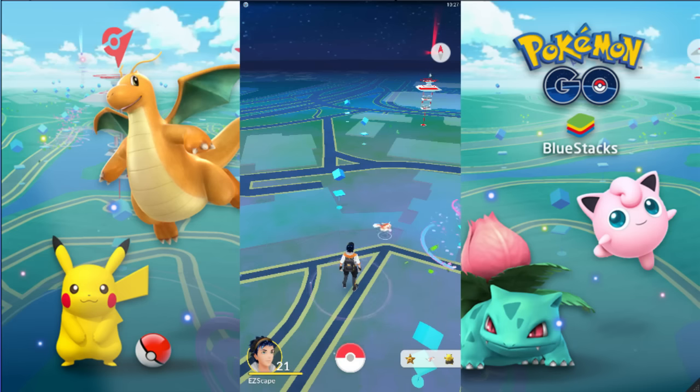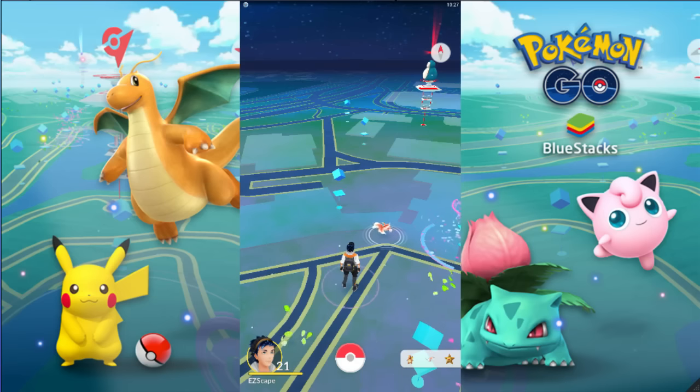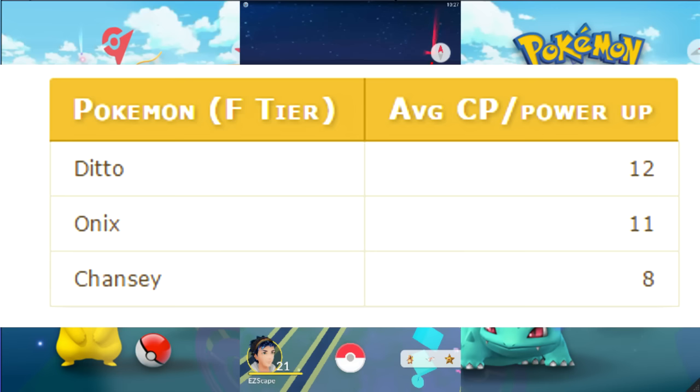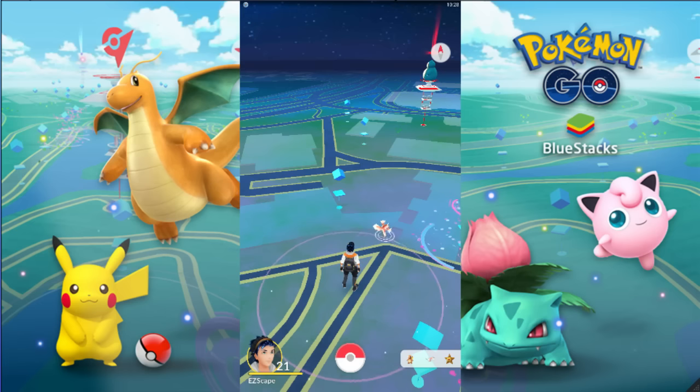For instance, say you're a level 20 trainer and you have an Onix and a Vaporeon. At the same time that you could be at 1000 CP on your Onix and not be able to power up anymore, you'd also be able to power up to 1500 on your Vaporeon. These are random estimates, but you can see how this really affects how you set up your team. If you've ever looked at a gym and saw that someone is the same level as you but had a way higher CP Pokémon, that's because that Pokémon is higher on the CP tier list.